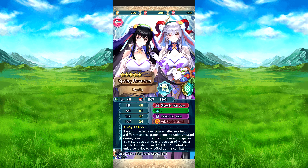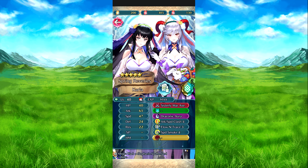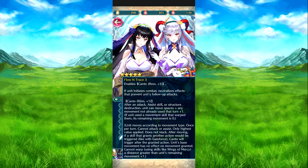When above a certain threshold, neutralizes penalties to attack and speed during combat. Then we have Flow and Counter — enables counter remaining spaces plus one, and when they initiate combat, neutralizes effects that prevent their follow-up attack. Counter means after an attack, assist skill, or extra action, they can move again with remaining spaces left plus one. As a cavalry unit they have three spaces by default, so if you move two and attack, it's one plus one equals two remaining.